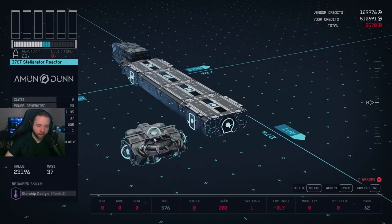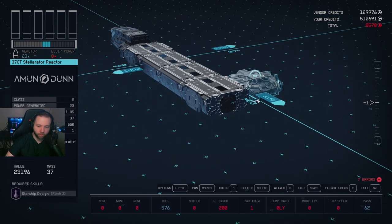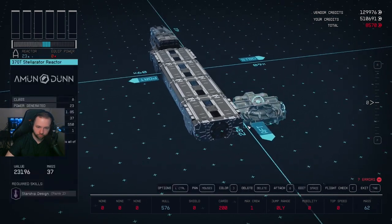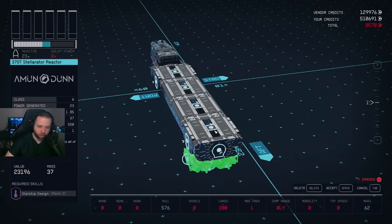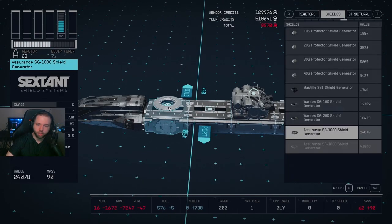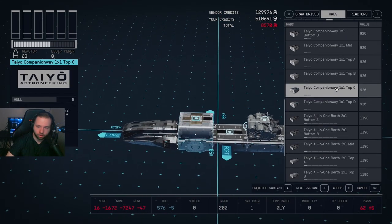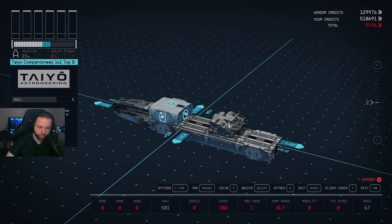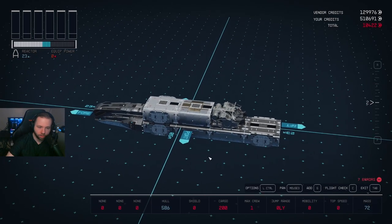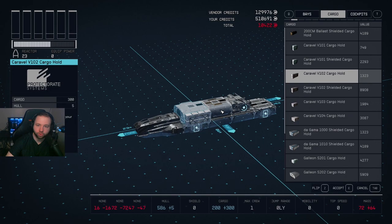If you're having trouble snapping pieces and want to get something on top, press F to go down or R to go up. On the side of the screen it will show which layer you're currently on. I'm going to press R to go up and put my reactor right here in the middle, then go back to Habs to build a little top piece.